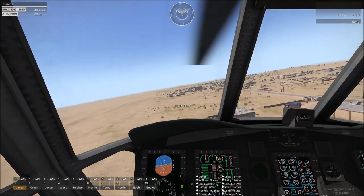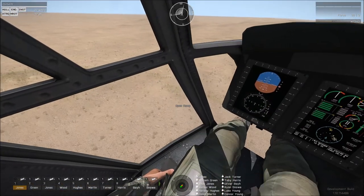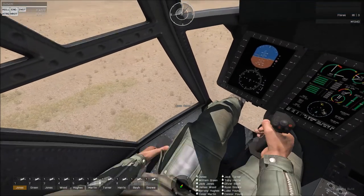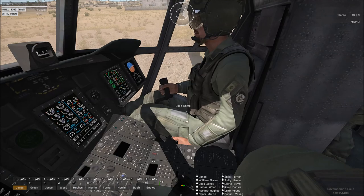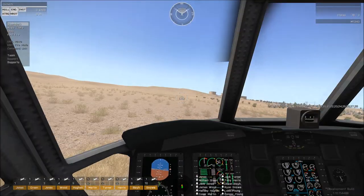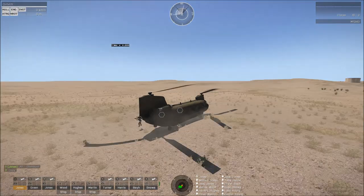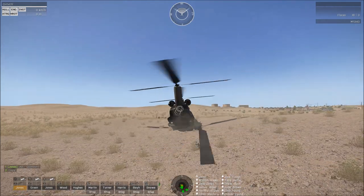I'll take this down and drop these guys off here — hopefully it should be good to reinforce this area. Lovely aircraft to fly. Let's get these guys out — open the ramp up and see if they can get out a bit easier.